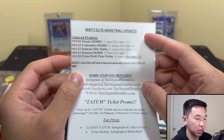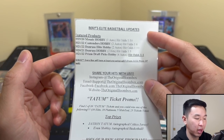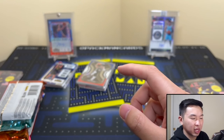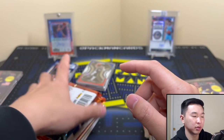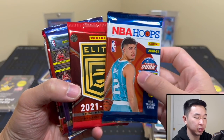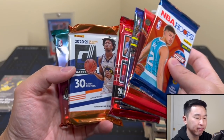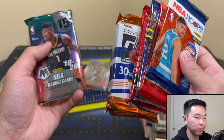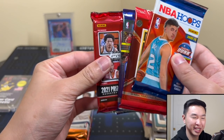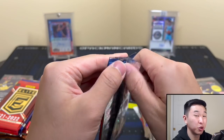There we go — donruss prism draft picks. Every box will have at least one autograph from the prism pack, guaranteed. Those autographs from prism I feel have been very weak — not a lot of top guys popping out. All right, we have hoops, elite, contenders, and prism draft — those are the guaranteed hit packs. Wiseman come on, and there's our mosaic. Let's do mosaic last.